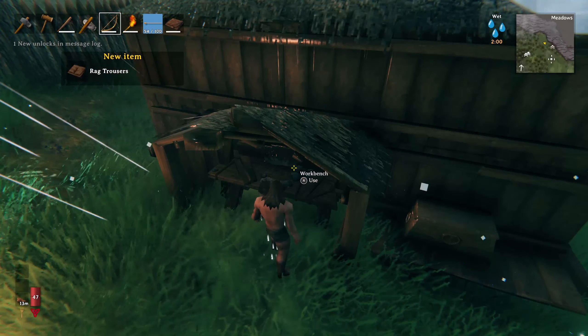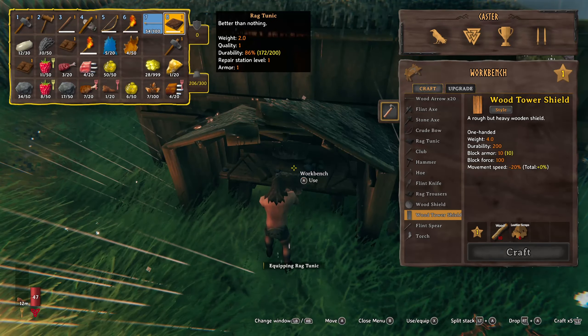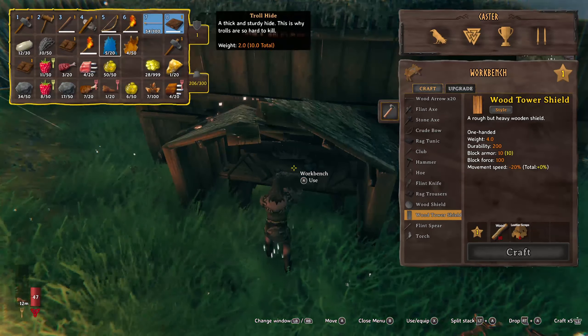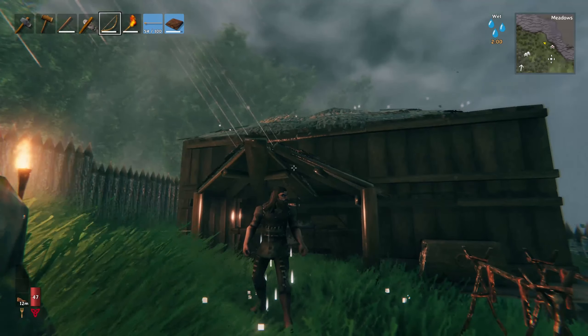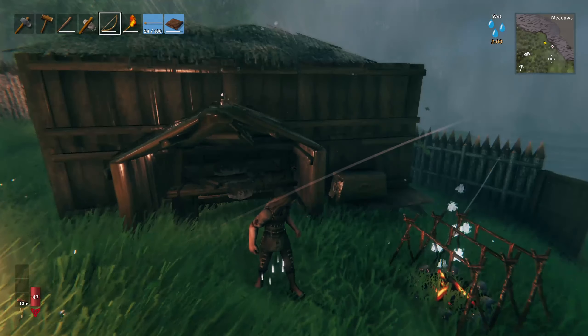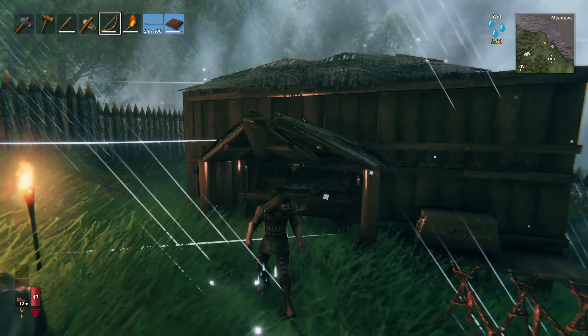I have a rag tunic already — how do I put them on? You just use it, you equip it. There's the tunic, there's the trousers, and there we go — we finally have some clothes! I think we've done really well today, got a lot of progress, killed our first troll. We're doing well. Thanks for watching guys, hopefully I'll see you in the next one. I'm loving this game — take care, bye bye!